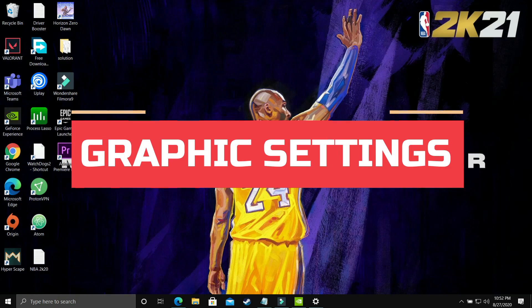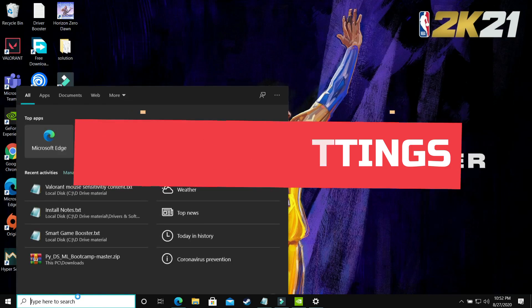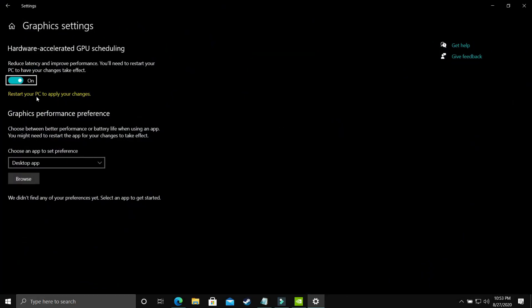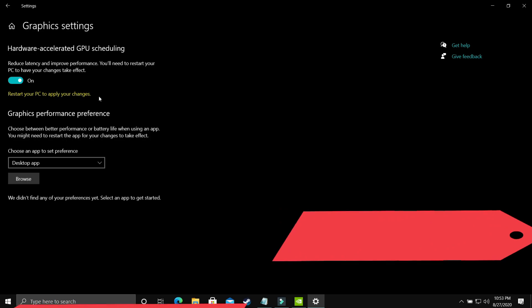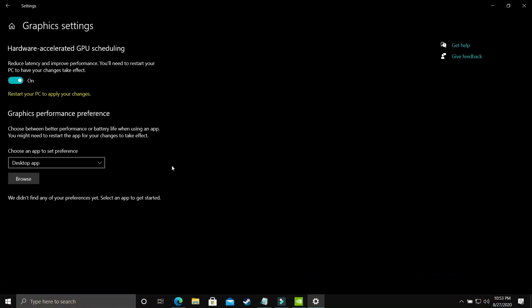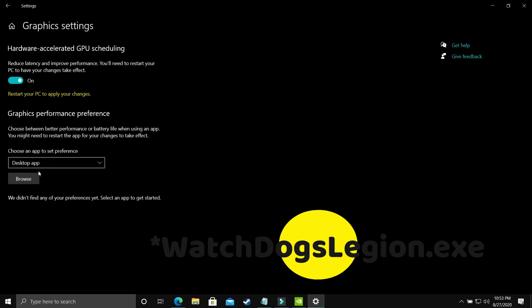This step is also really important. You need to change graphic settings — on your Windows 10 PC, search for 'graphic settings' and open that option. You'll see 'Hardware Accelerated GPU Scheduling'; turn it on, as by default it is off, and restart your PC to apply the changes. If you're using an earlier version of Windows 10 or Windows 7, you won't have this option, but the upcoming steps will show you how to manually change these settings for your Nvidia or AMD graphics card.